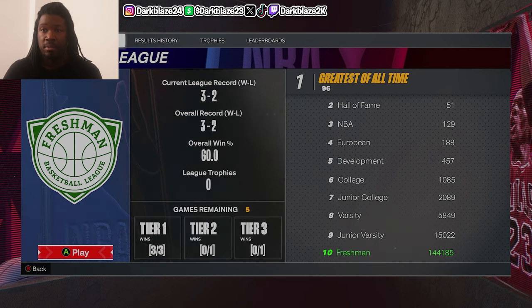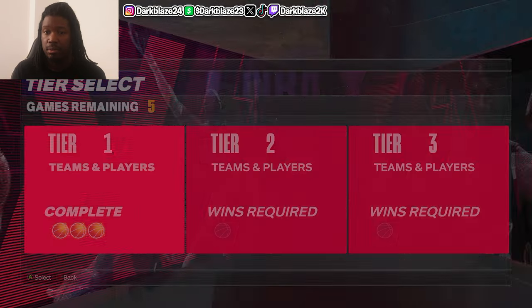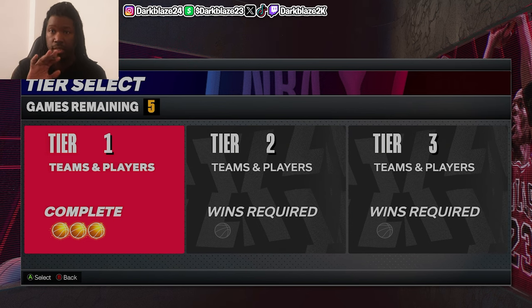So you want to know how to rank up — I'm gonna show you how. You can see I'm in the Freshman League now. Press A, and you got to complete the tiers: Tier 1, Tier 2, and Tier 3. I've already completed Tier 1. If you plan on staying in this Freshman League, you can play Tier 1 all day long if you want to.